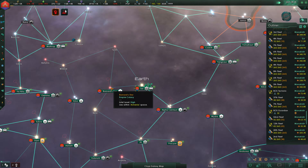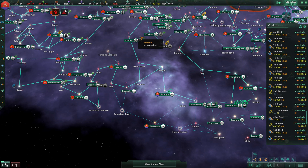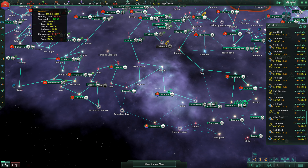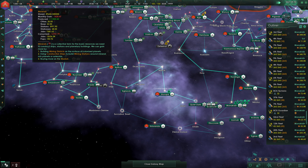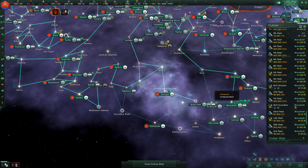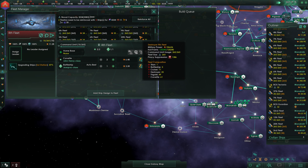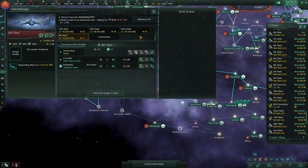193 on the food, 1400 on the minerals — we're going to need some work on that for sure. Other things we're going to need work on include our fleets. We still have these ghost reinforcements here that we're probably going to just get rid of — we're going to ignore the reinforce all button in favor of doing it per fleet.